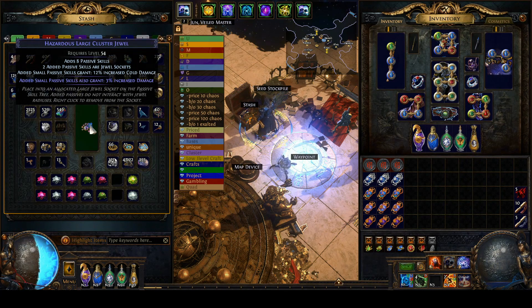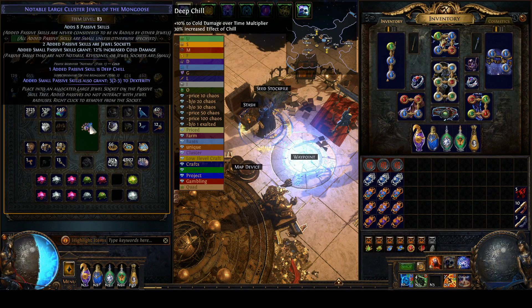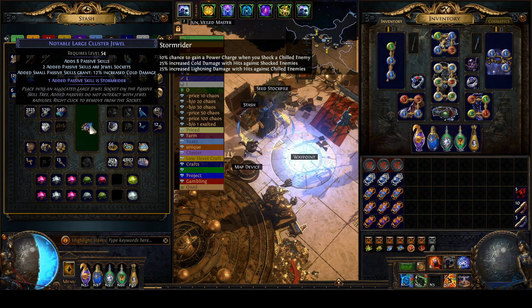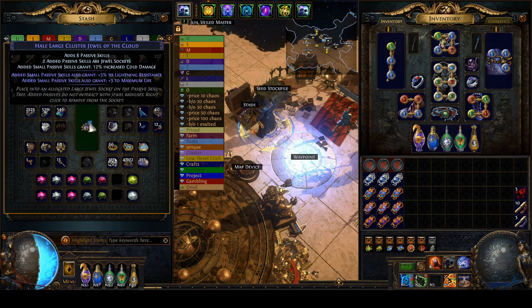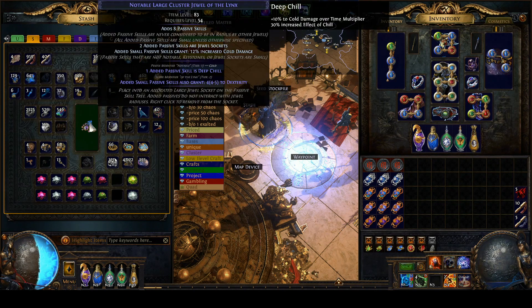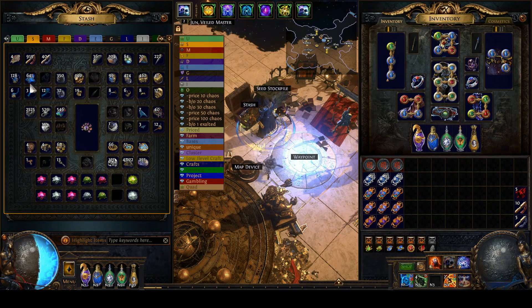If I hit one of the rarer prefixes such as Sadist, Corrosive Elements, Blanketed Snow, Cold to the Core, Inspired Oppression, Blast Freeze, or Storm Rider, I would price check it and see what I can add to that — with say a cold augment or potentially other augments — to increase the value of this and make it something that is worth rolling.